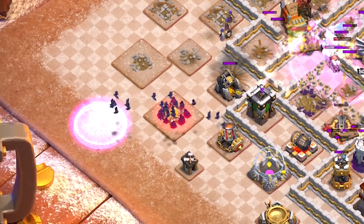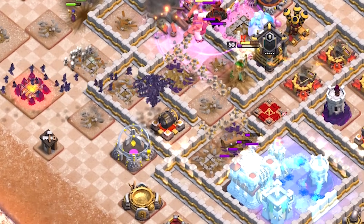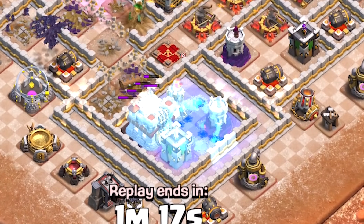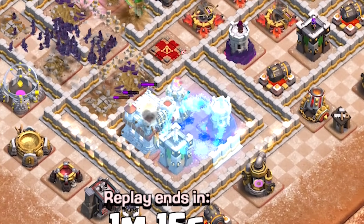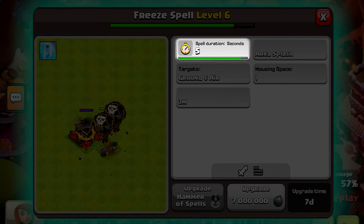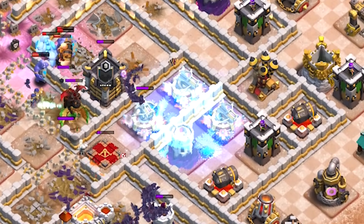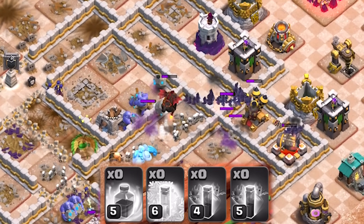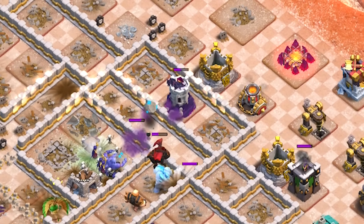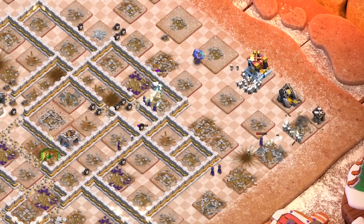Once the bats have been deployed the only thing you should keep your eyes on are the bats — more specifically where they are funneling. If you see them approaching a multi-targeting inferno tower with a wizard tower nearby then be sure to freeze them in time, otherwise you can say goodbye to your bats. At level 6, freeze spells last 5 seconds so I would advise counting to 4 and then being ready to drop another, accounting for the placement animation. Even though I ran out of freeze spells and all my bats died, there were plenty of troops alive to destroy the last remaining defenses. It's a really high risk, high reward attack strategy but it's the best you can do without heroes.